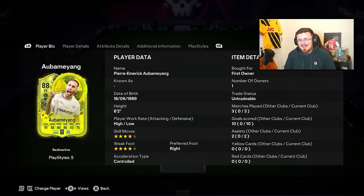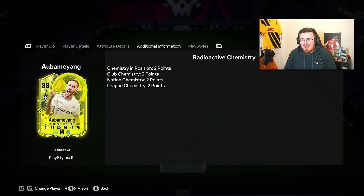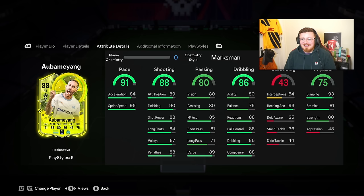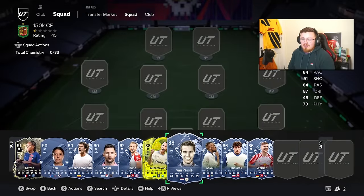Probably the most overpowered in-use card right now is Aubameyang. High-low, four star, four star - the stats aren't really mind-blowing but in game this man is different, he moves different, absolute demon. Finesse Shot, Chip Shot, Rapid, Flair, Trickster. Goal scoring machine, SBC is still around, Radioactive card so chemistry is not an issue.